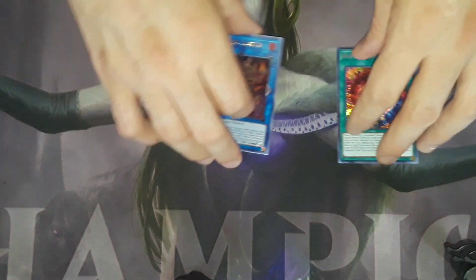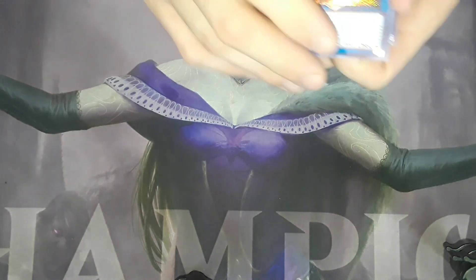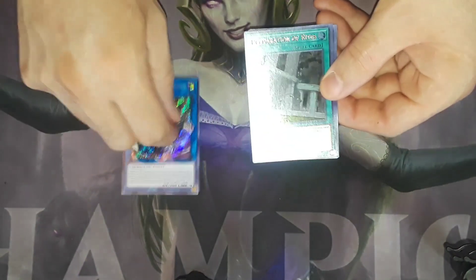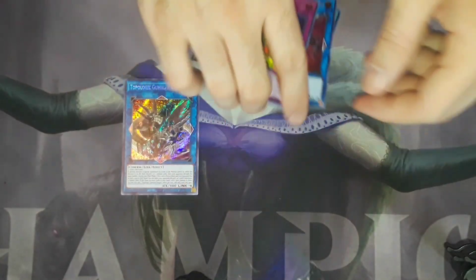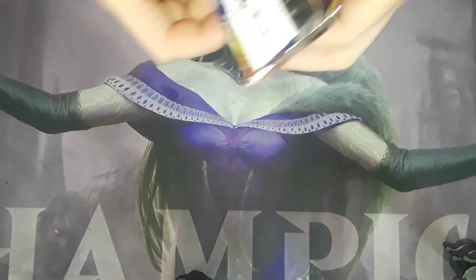Next pack — holy shit — Gumbler Dragon out of the second pack guys, look at that! We got Pre-Preparation of Rites, Summon Dice, a Gaia Saber — that's not bad — and a Trap Hole. I think that Gumbler Dragon just about paid for the box.